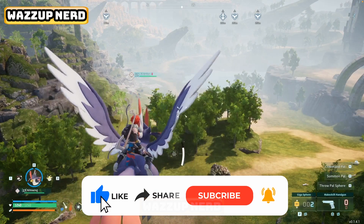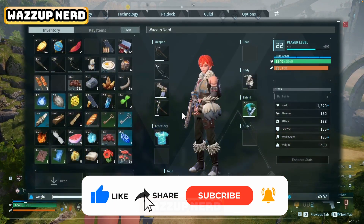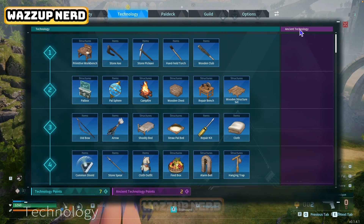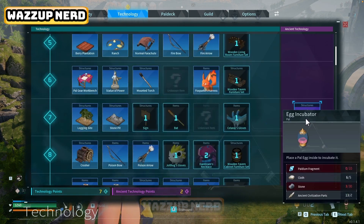Welcome back to another video guide on how to get ancient technology points and ancient civilization parts in Pal World. In Pal World you've got two distinct tech paths: the standard tech tree and the ancient tech tree.